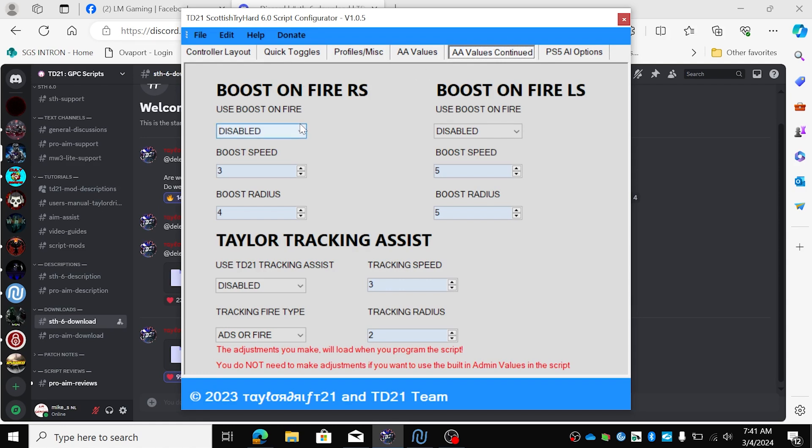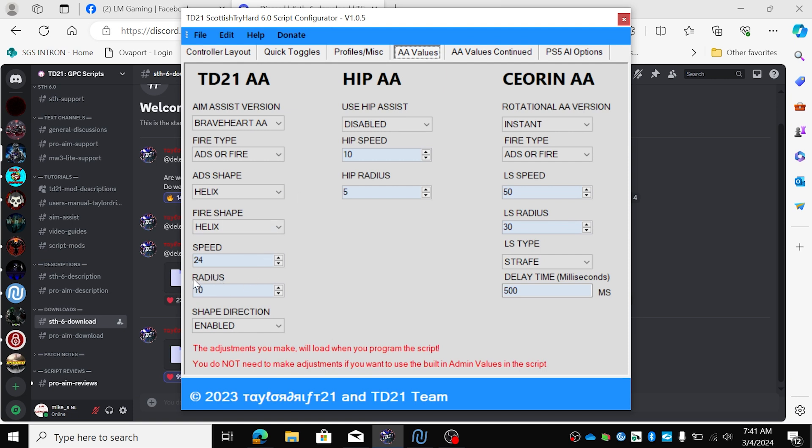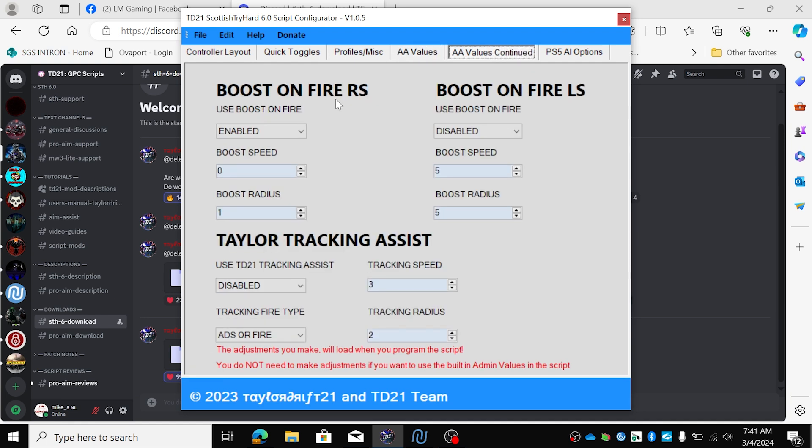AA values continued. I want my boost on the right stick enabled — zero, speed adjusted, and a boost radius of 1. So that means I have a radius of 10 when I ADS or fire, but the boost on fire will be 1, so when I shoot my radius will become 11 — 10 plus 1.